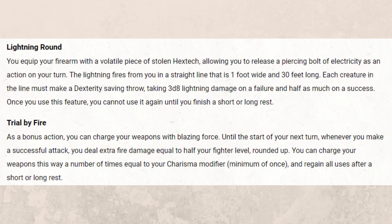Lightning Round has each creature in a 1-foot wide, 30-feet long line make a Dexterity saving throw or take 3d8 lightning damage, once per rest — kind of like two different breath weapons: a lightning 30-foot line or a 15-foot cone for similar damage. Then Trial by Fire, which is by far the most interesting: charge your weapon with blazing force, and at the start of your next turn whenever you make a successful attack each attack deals extra fire damage equal to half your fighter level rounded up. You can charge your weapon a number of times equal to your Charisma modifier, regaining all uses after a short or long rest.